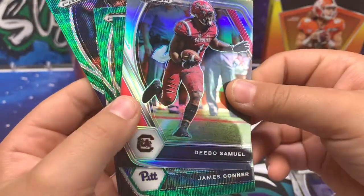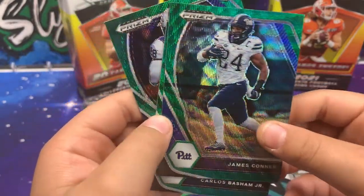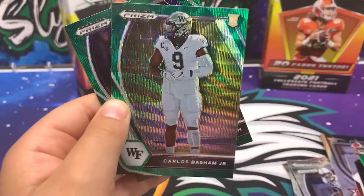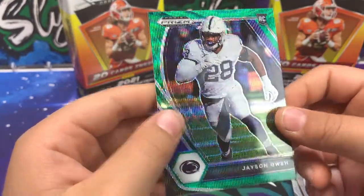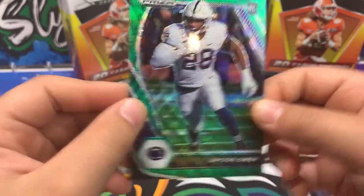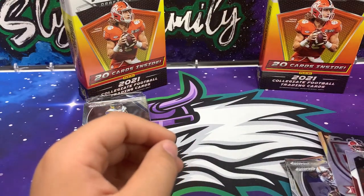You've got a Silver Debo Samuel, and now you're into your Green Waves. You've got a James Conner, Carlos Basham Jr., and a Jayson Oweh. Alright, so nothing too major there.